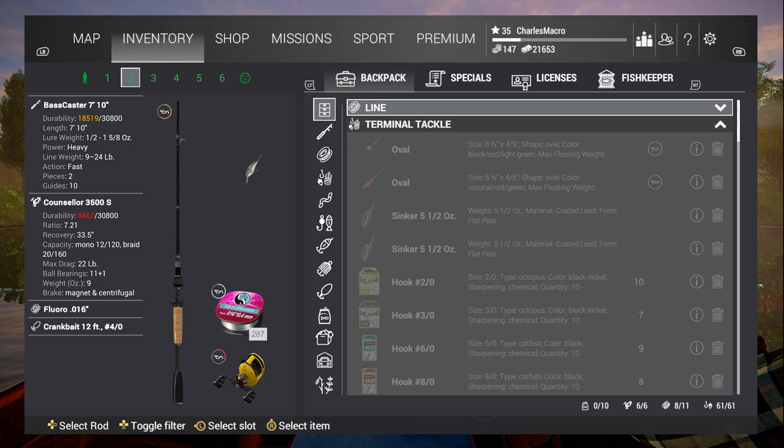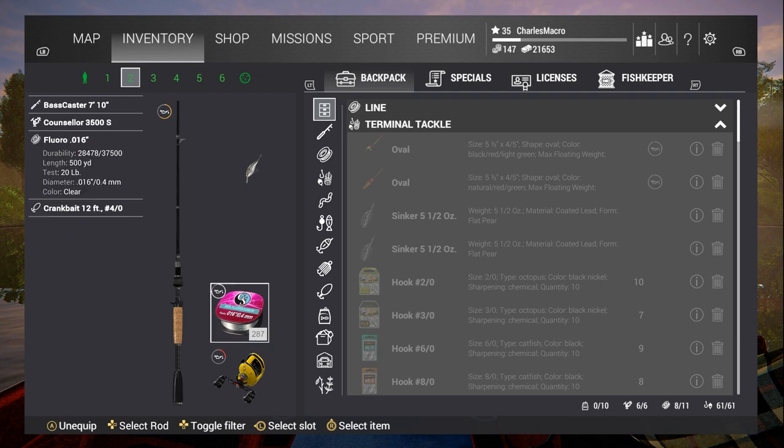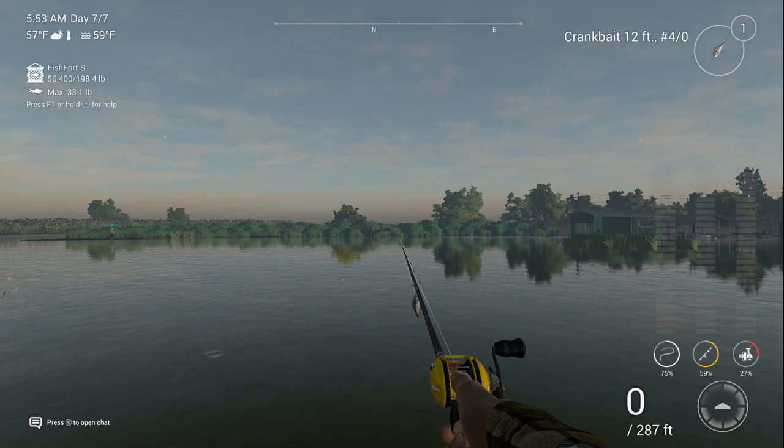It's a 9-to-24 pounder. The Counselor 3, a 3500S for my reel — 22 pounder. This fluorocarbon 0.016, 500 yard — that's another 20 pounder. We're keeping it all in the 20-pound range. What I'm fishing with right now — and there are a few baits and lures that work at this spot — I'm using the crankbait 12-foot-four. Let me show you how this works.